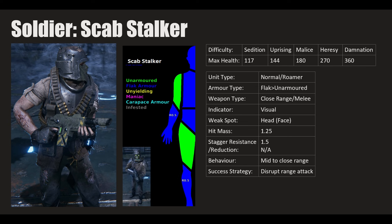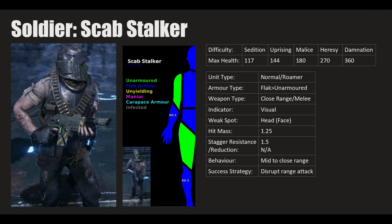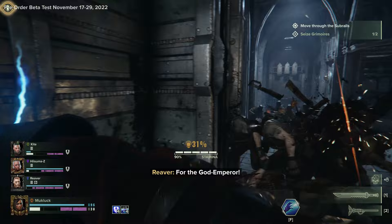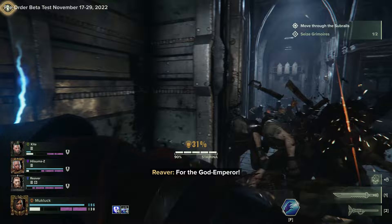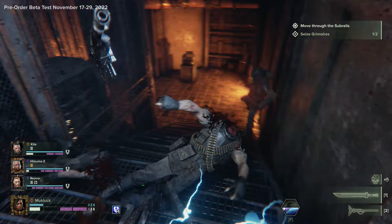Weak spot is the head — the face is uncovered since it's just cloth. Hit mass 1.25, stagger resistance 1.5, no reduction. The resistance means he's innately hard to push around, while reduction is a hard mitigation to incoming stagger type. Success strategy: disrupt the ranged attack. If he pulls out his melee weapon that's the happy zone. If you can't take him out at range, push him, stagger him, get into melee so he puts his ranged weapon away, then block his hits and smack away.